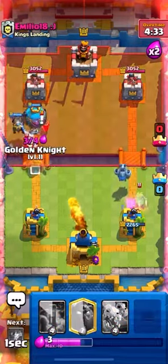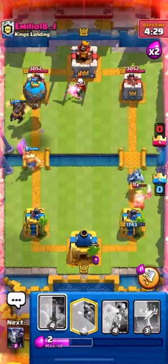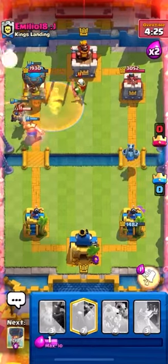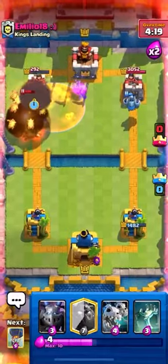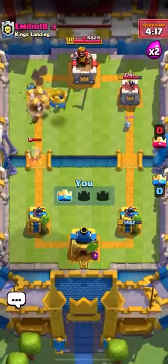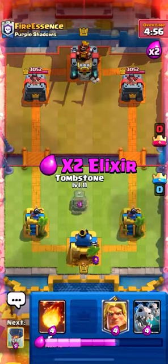Because he can't really take a Tower faster than we can take one. Golden Knight comes down here — he doesn't do much really. I use the dash because I'm brain-dead. But here it's just literally Lava Pups and Poison destroying his Tower. It's not even difficult — it's just fun at this point.